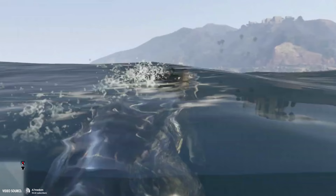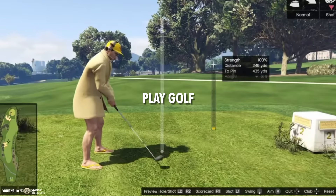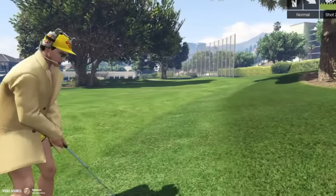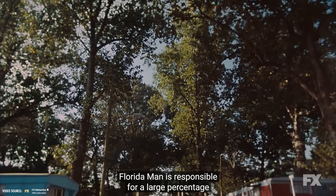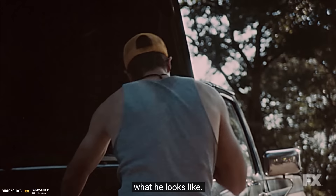GTA 6 takes place in Vice City — the fictional Miami — where you'll be able to explore swamps with fearsome alligators and dense forests inhabited by majestic bears. You'll also be able to play golf, similarly to GTA 5. Finally, you'll be able to embrace the chaotic spirit of a true Florida Man and dive headfirst into bizarre and unconventional situations, reflecting the vibe of the location the game is based on.